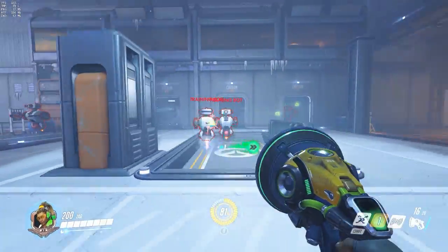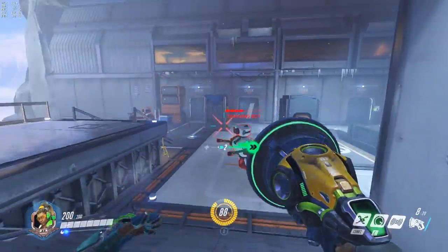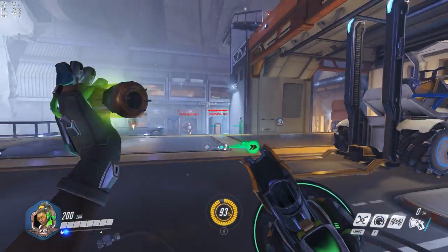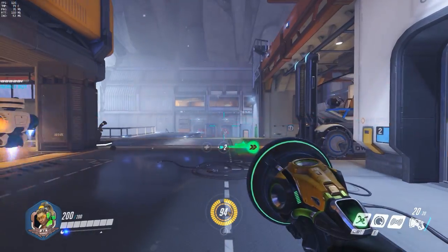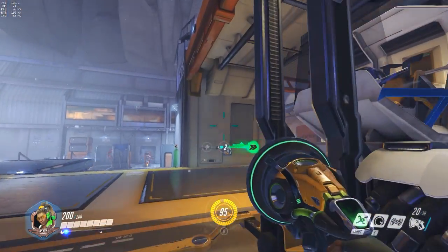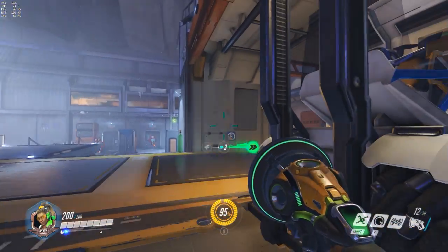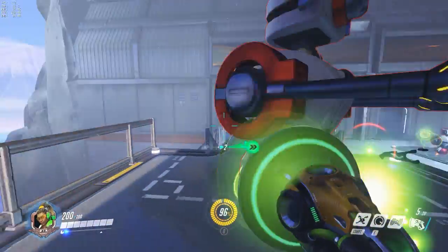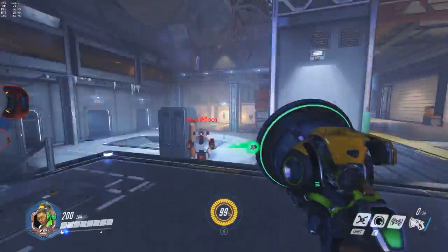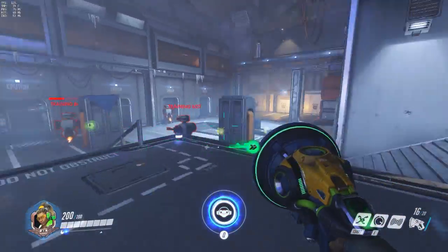Lucio's basic attack is a weapon that shoots three bursts — it doesn't travel instantly. You can basically move it around, so let's say you want to hit some people but you don't know where they are — you can just spray basically.